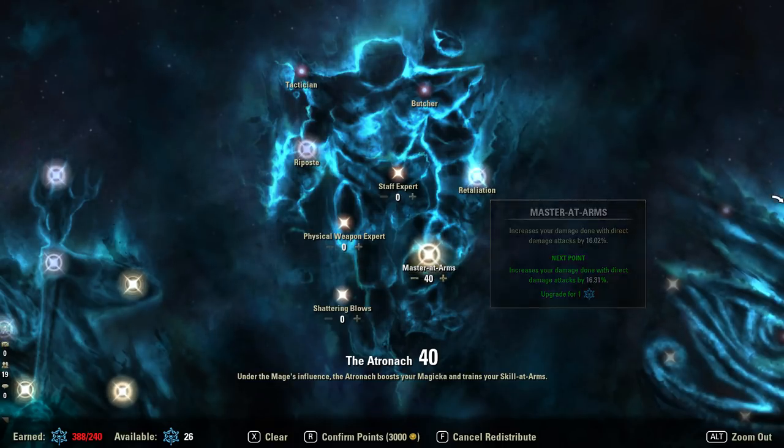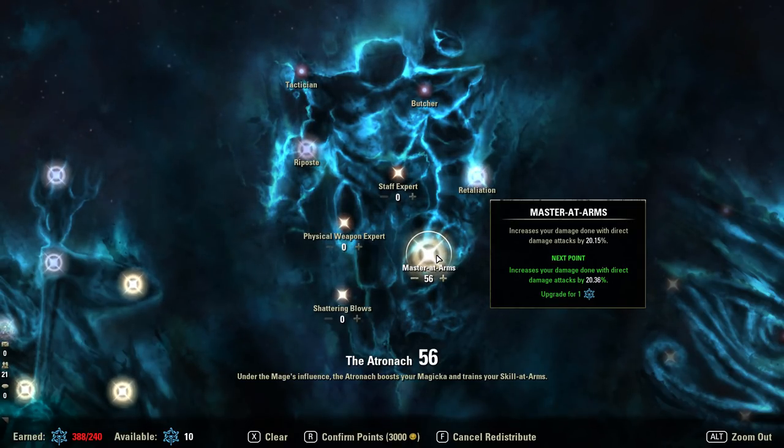Even on a Mag Templar where your direct damage is classified as a dot (like Jabs), it is still worth putting points in Master at Arms because your ultimate and Power of the Light will be counted under it. Generally most burst damage fits under Master at Arms. 40 is the first heavier scaling point. Excluding dot-based damage builds we can go further in 4-point jumps: 44, 48, 52, and 56. 56 is going to be true for almost every burst build — 9 times out of 10 if you're running direct damage burst, put 56 in there.